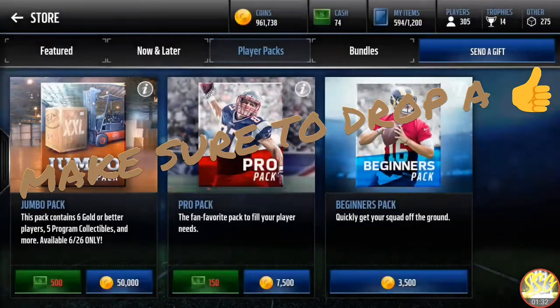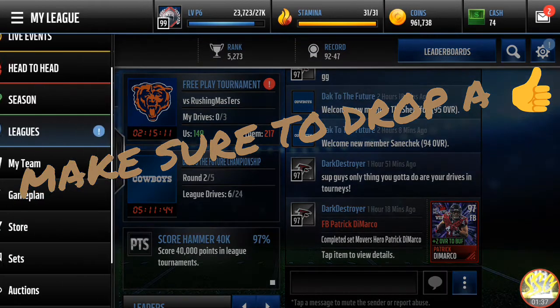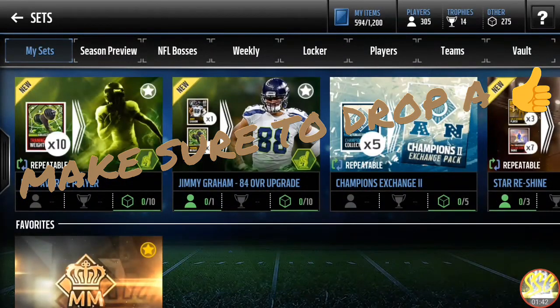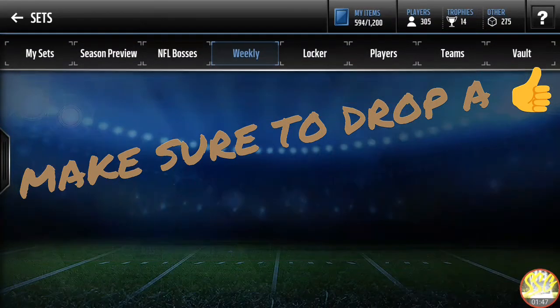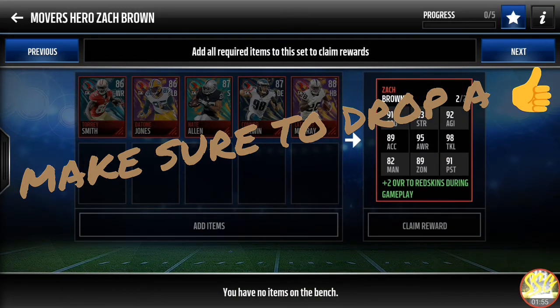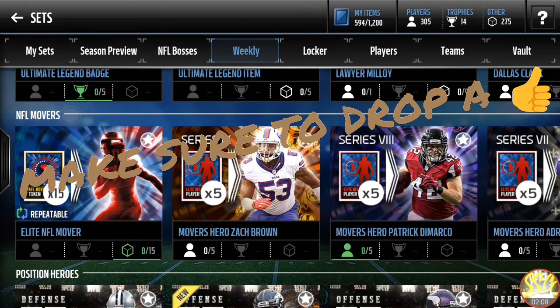Ryan Fitzpatrick. Let's check out the set — pretty much just need all five of them to complete the set. His stats are decent, not too great for a linebacker: 98 Tackle, 91 Pursuit, 95 Awareness. Pretty much everybody would have high awareness at this stage in MUT.